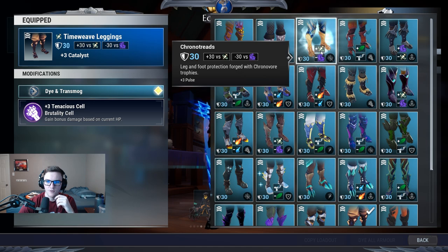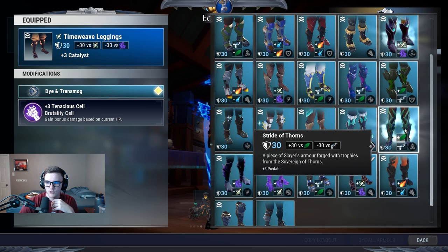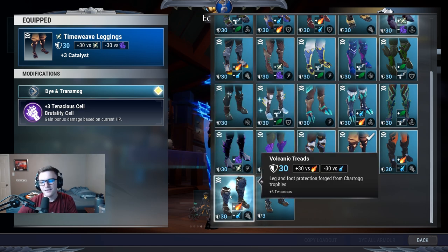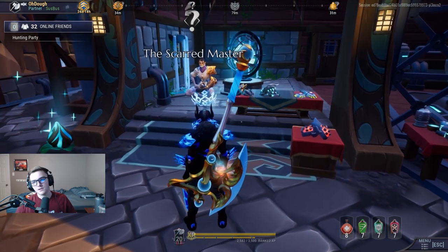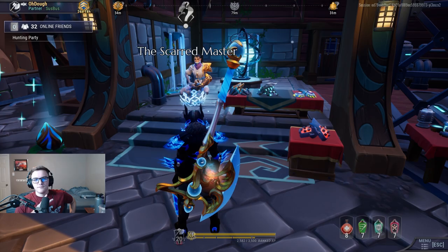Pangar feet are good because of Overpower — you have one defense cell slot, slap on Parasitic and you're chilling. Koshai feet, Thrax feet are pretty clean. Time Weave are kitted, and Charag feet are pretty good as well. But that hopefully helps someone, and that's the whole point of the video. I appreciate y'all watching — I'll see you in the next one, peace.